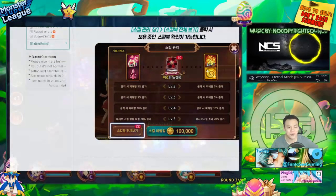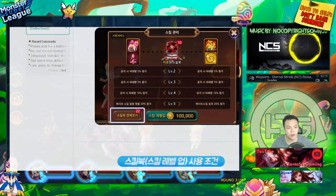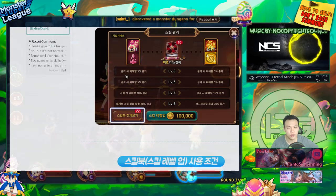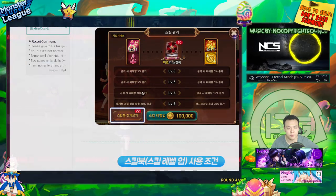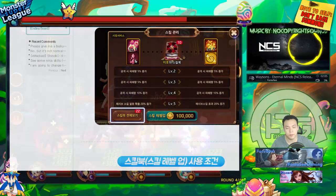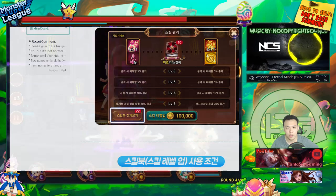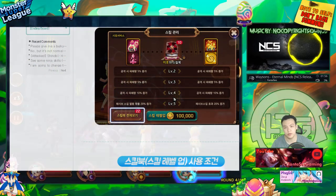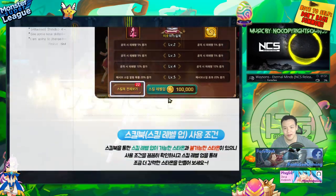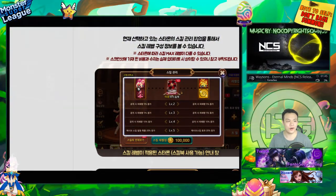After I scanned this with Google Translate on my phone, these three skills on the top actually say damage increase. And this over here says proc rate increase basically. So the Fire Miho comes with a base 60% chance to attack down, and with the increase it's going to be bumped up to 80% — an extra 20%, which is actually pretty nice. What's important is actually being able to upgrade the skill level of your monsters.